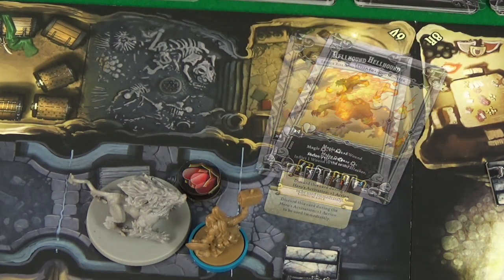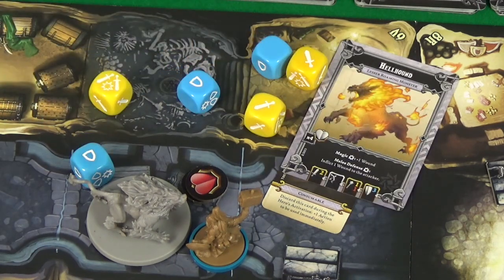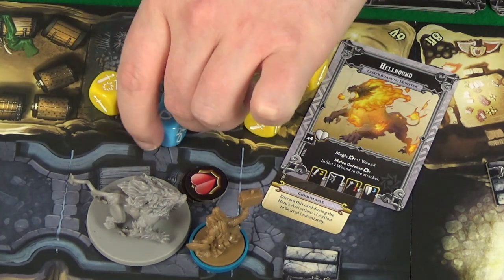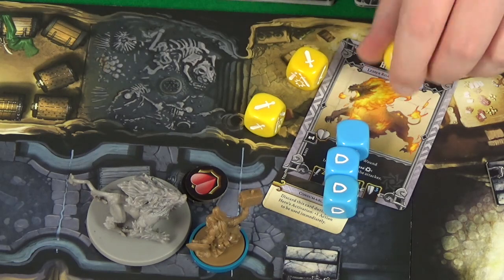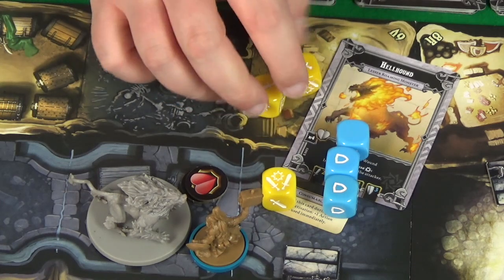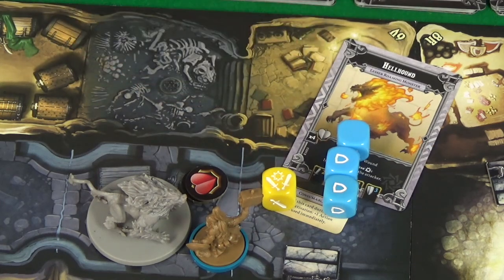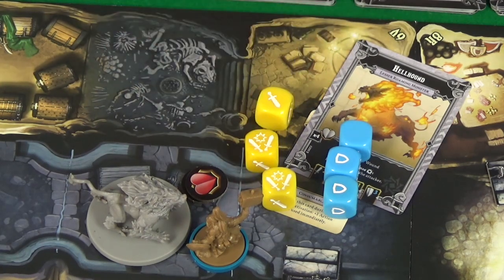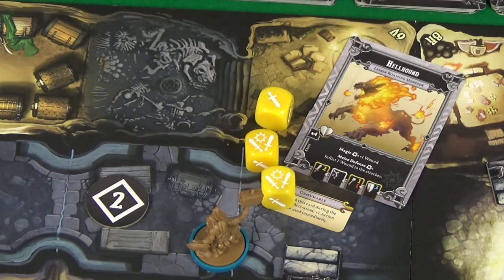Another attack - this time the dice are actually in shot. He's got two defense - a bit better for me. I'll keep that two hits result. I'll re-roll these other dice - much better results. With my plus one for my shadow skill that's six, minus two is four, plus an automatic bloodlust wound, that's five wounds - seven wounds total. He is out of here, he's dead.